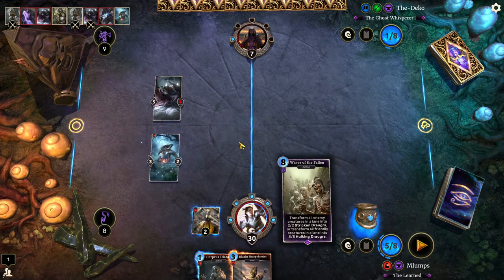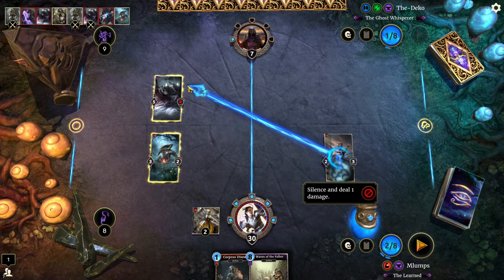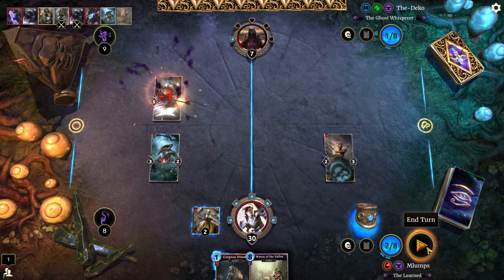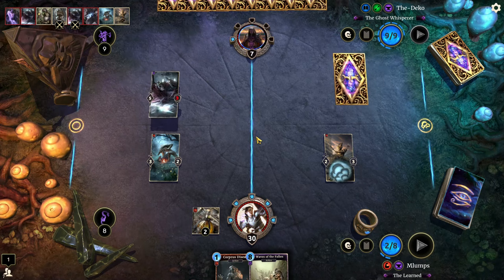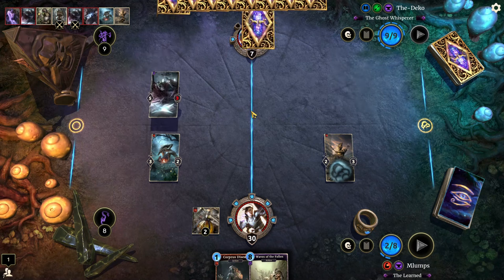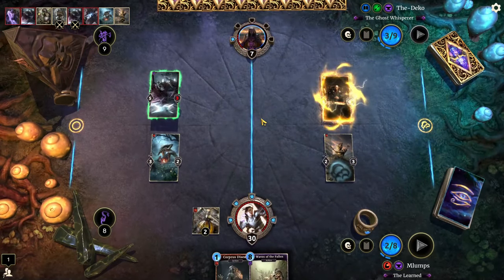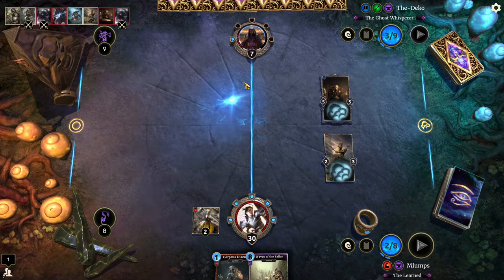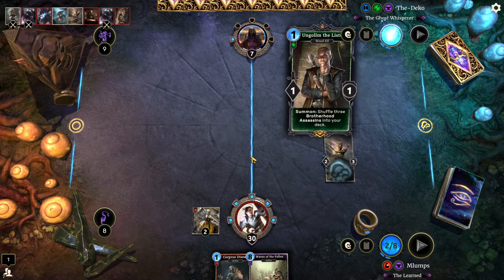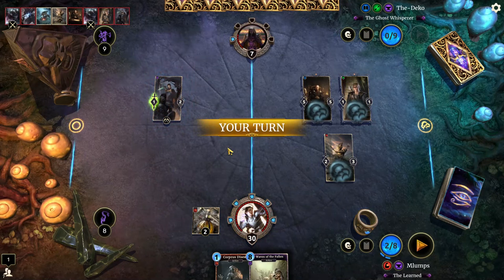Okay, that's his one and only Spirit Knife gone — he didn't get to shuffle it in with Therana, which is good. Waves of the Fallen could be really interesting. He just laid down a flat Abner Tharn, an Ungulum, and Old Velathe.